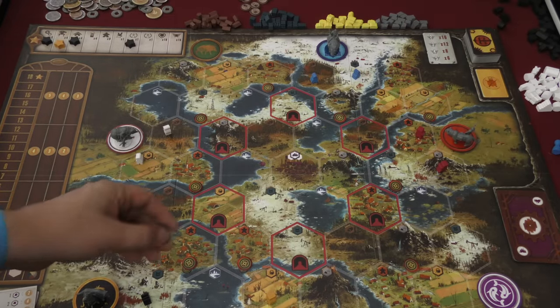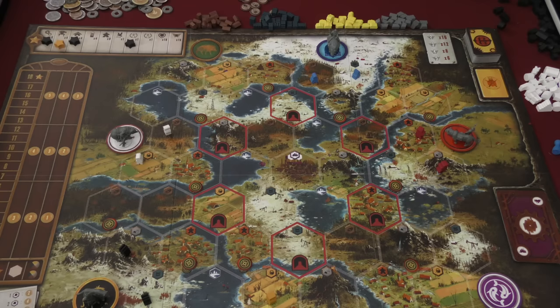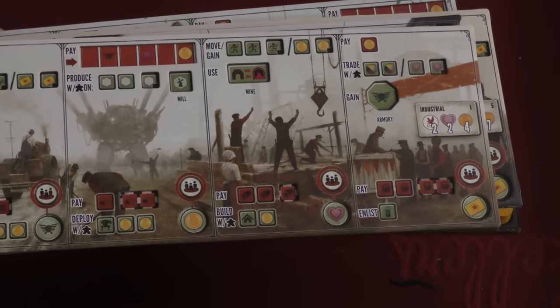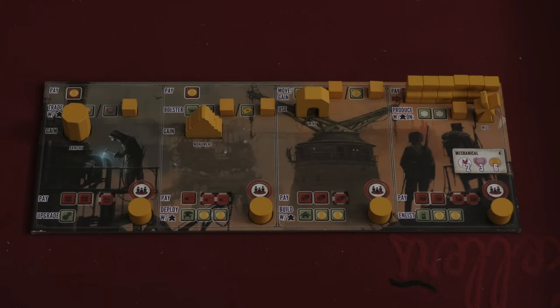Players are going to be moving workers around the board so they can produce resources on different areas. These resources will allow them to take different actions, which let them build more workers, build buildings, build mechs, and discover different things as they go around the board. Each player gets one of these player boards — they're all different, with amazing artwork. You get a player ability giving you a special ability, your mechs will have different abilities, and some starting resources. There are 25 different combinations you might be playing with.